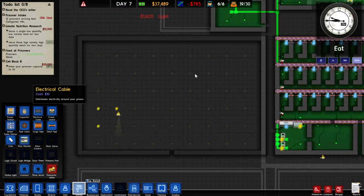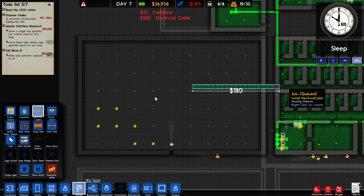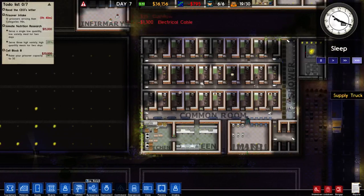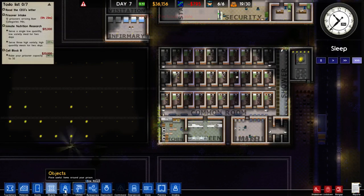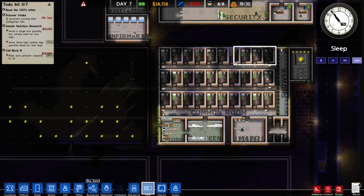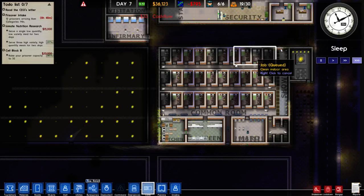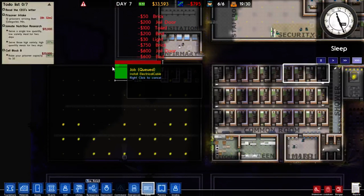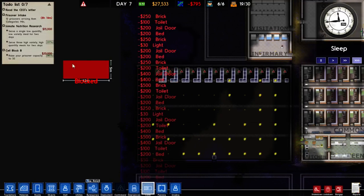The first thing we need to bring to this place is electricity - we're going to do that through the walls. 1,300 bucks worth of electrical cable - I'm not too worried about spending that much. We are going to go into the clone tool and highlight this area and start building all along the back here. We need to be careful that we don't mess up the placement.